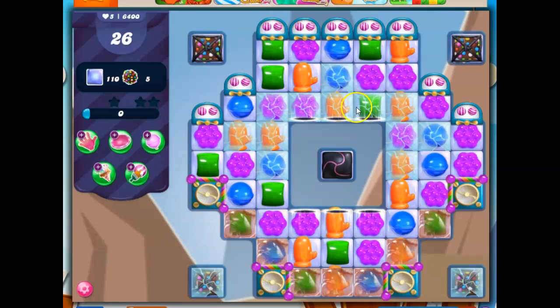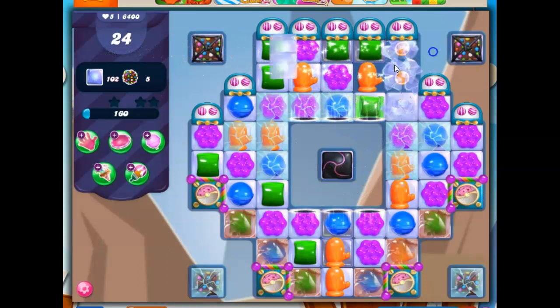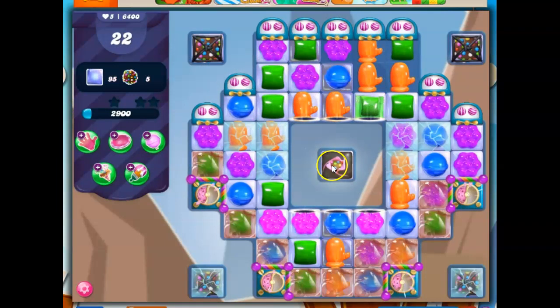I've got marmalade, crystal candies, and candy curls, but the biggest problem on this board is the cutouts, because it really limits our ability to make matches and specials. That's going to be tough. We also have a portal system in play, and stripe dispensers we can use.